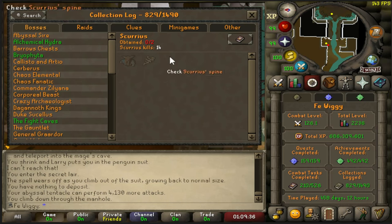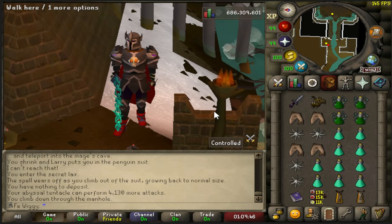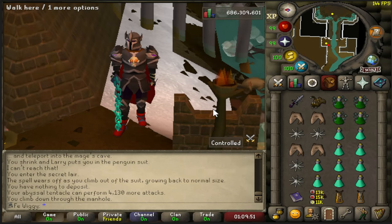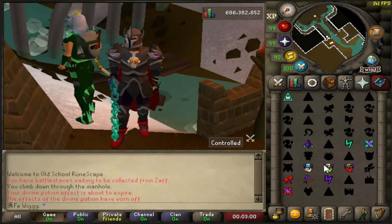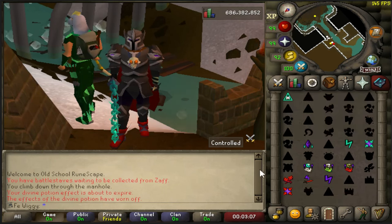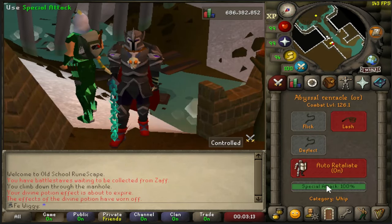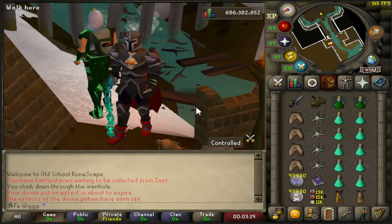No drops yet. Gear or weapon might change during the video — I'm still new to this. The boss has been out for about one week, so let's see how long it takes to get the Scurrius pet. I'll also be using greater thralls and a spell called Death Charge, which means every time I kill an enemy I get more special attack, so I can use my ancient god sword more frequently.